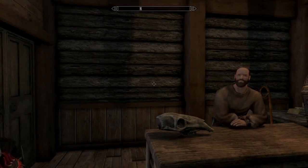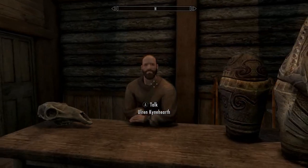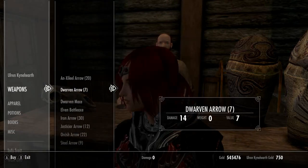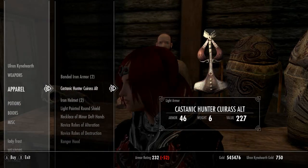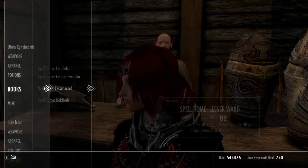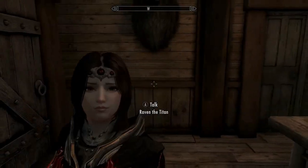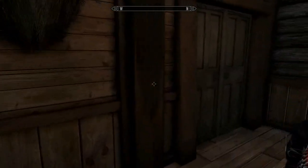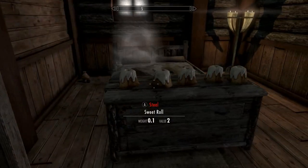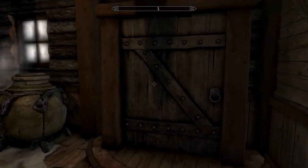Okay, so we're in Pilgrim's Needs. It is a shop. Let's talk to him and we'll see what he has for sale. I guess he basically sells everything you could possibly need. That's pretty neat. So we have a new vendor in the town of Iverstead. Of course there's his bedroom — oh, he likes his sweet rolls. Look at this, he's hiding them. Okay, let's head out of here.